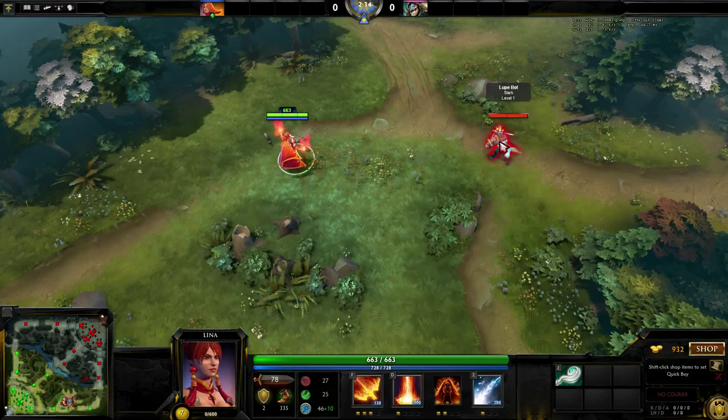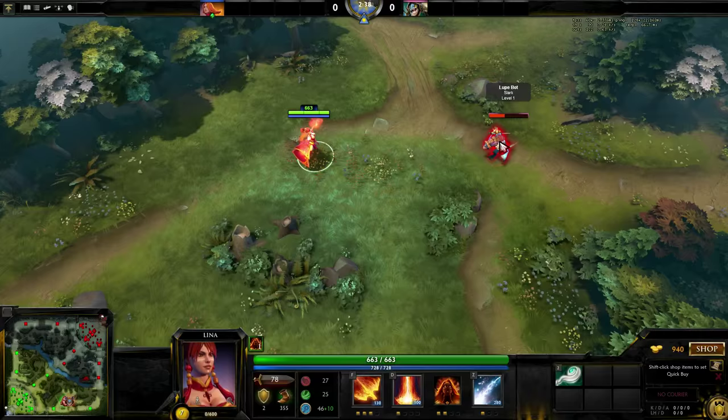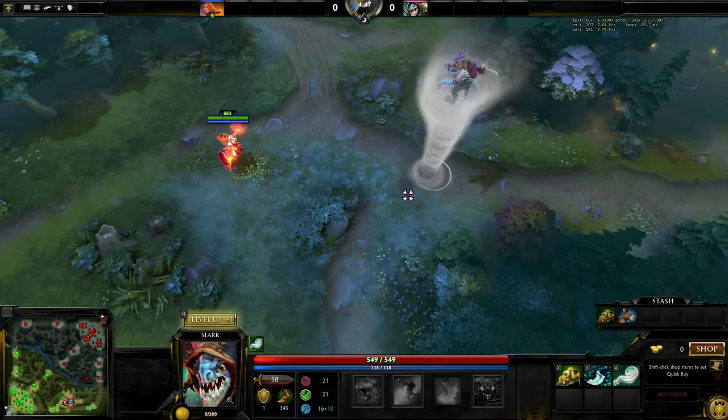Finally, her ultimate, Laguna Blade, is a searing hot bolt of single-target magic, dealing a massive amount of damage to that unit. It is important to note that Aghanim's Scepter changes this ability to pure damage, going through things like BKB. Also note that the spell can be dodged, as there is a quick delay in the damage application, but it cannot be disjointed.